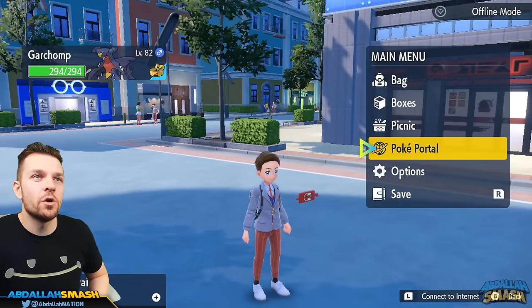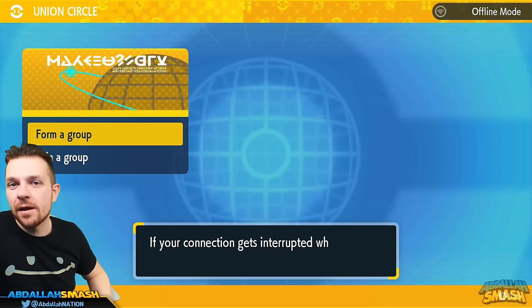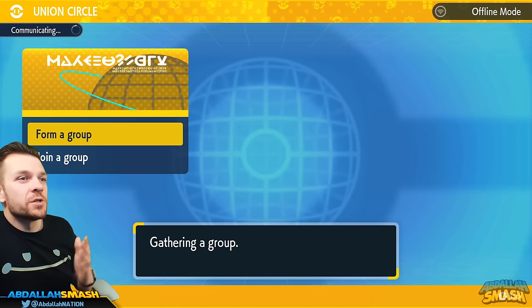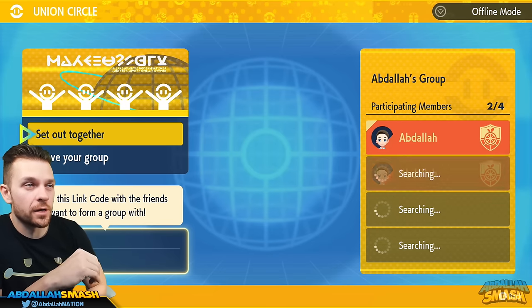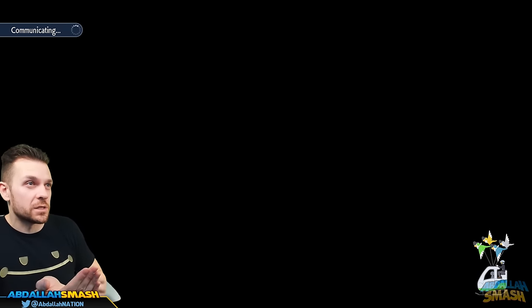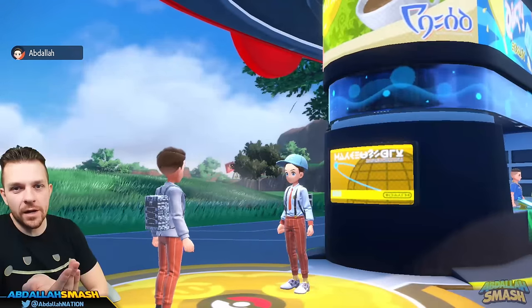Now here comes the fun part. All you have to do is open up a Poke Portal and a Union Circle — that's exactly what it's called. We're going to form a group. If you want to form a group online, before you press A, you can press the L button to go online and get a code to give to your friends. This method works with the entire group — you can do four people. I'm going to do local mode right now. The code is 0050, so I'll put that into my other Nintendo Switch and join accordingly. You can do this with up to four people, and we're going to do this uncut so you know there's no editing. The host is really going to be giving the buffs to everyone besides themselves. The host needs to have the two Herba Mystica, while everyone else just needs a couple ingredients.